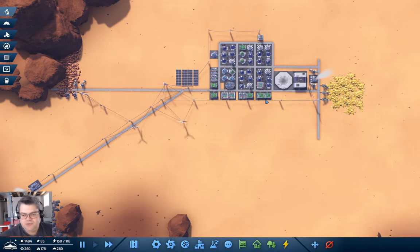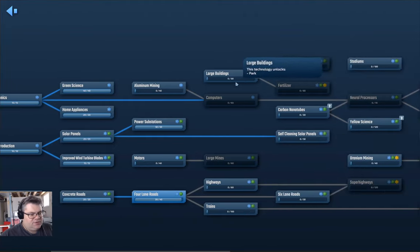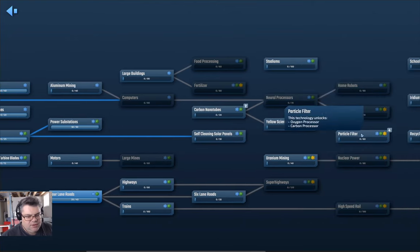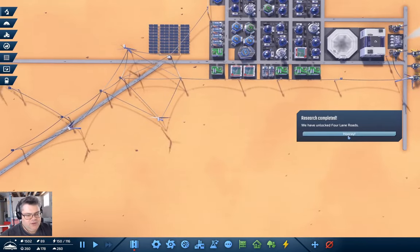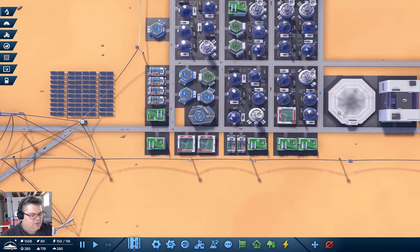Hey everyone, welcome back to Infraspace. I'm going to take another shot at expansion and more research and see where we can get in an episode. We're researching four-lane roads, and then we're going for nanotubes, yellow science, and then particle filter. We've unlocked four-lane roads.